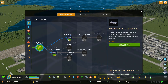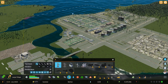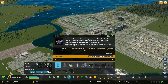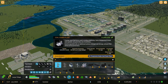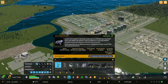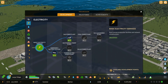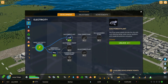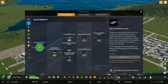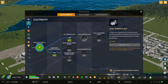When you get to the geothermal power plant, you'll notice the gas power plant is less expensive to purchase and less expensive in upkeep than the geothermal, and the gas power plant is going to generate more electricity than the geothermal — so I think that is a better direction to go. I would not, until much later into the city, go towards solar, hydroelectric, coal, or nuclear.